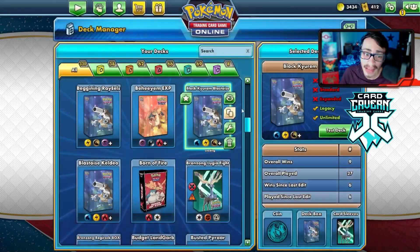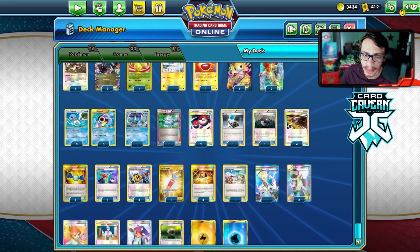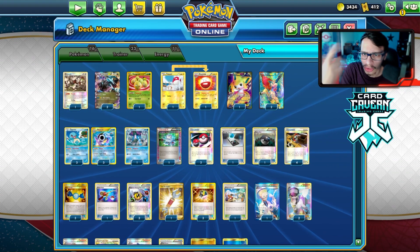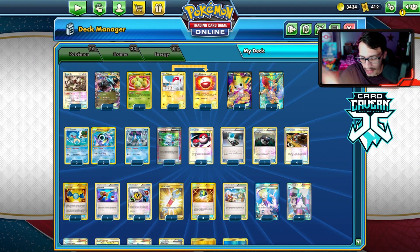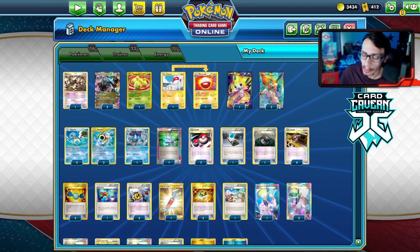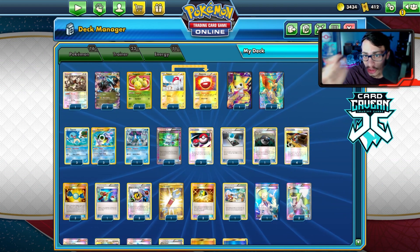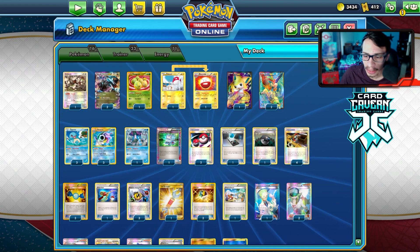That'll be it for the video on the Black Kyurem Blastoise deck. Let me know what you thought in the comments — do you like the deck? Let me know if you want to see videos on Virizion Genesect Celebi or the TDK Team Plasma Kyurem deck. Thanks for watching, check out Card Cabin using code LDF, leave a like to support Legacy, and I'll see you guys later.